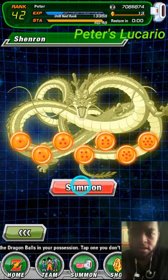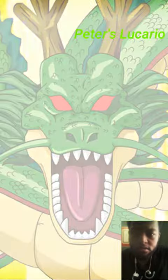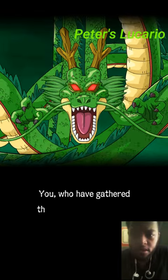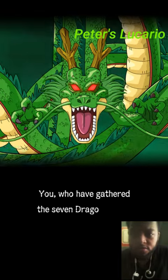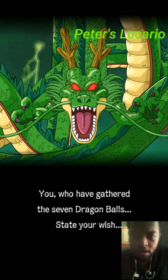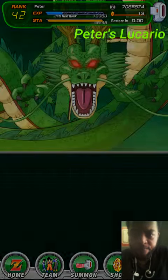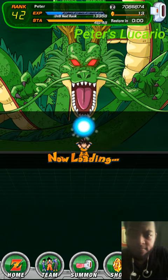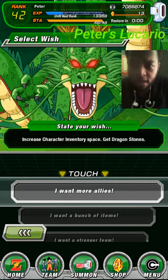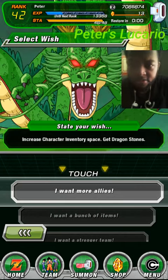Let's summon Shenron — pretty cool. 'You who have gathered the seven Dragon Balls, state your wish.' Let's see what the wishes are.